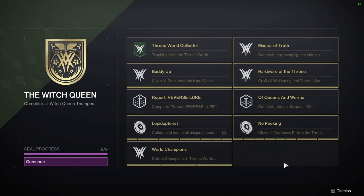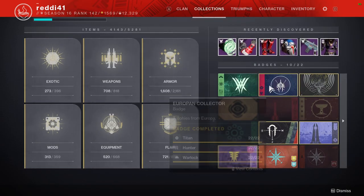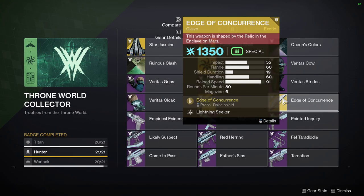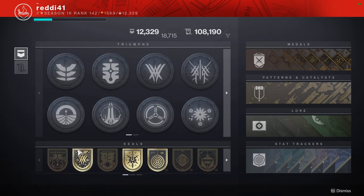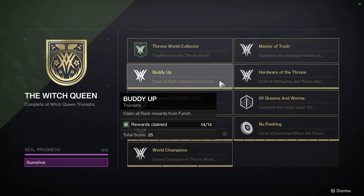Throne World Collector is not just collecting everything in the throne world — there are other triumphs you have to complete to get the ship, ghost shell, shader, emblem, glaive, and parasite. All of these required quests and other triumphs. Master of Truth is the master version of a campaign mission, so just LFG it. Claim Finch's rewards via his rep system on the throne world — get to rank 30.